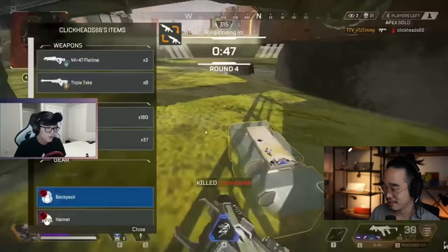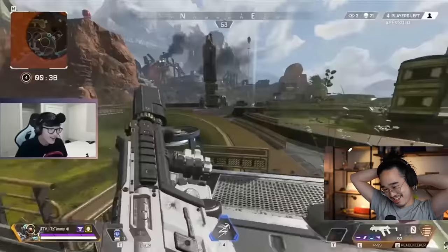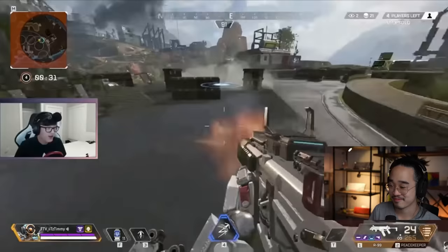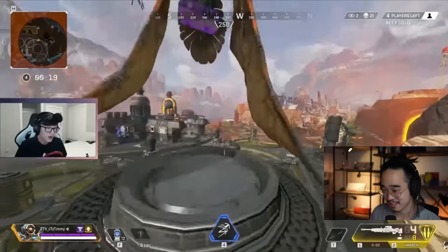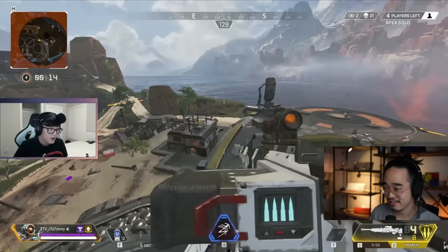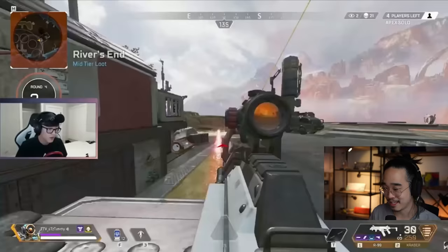Down to the last four people. Timmy makes it look so easy. Was it easier back then? I don't know. He hasn't said a word until now. He's got the... Kraber! Is he not gonna pick it up? Oh, he did. Okay. I was gonna say, dude. There's one guy right there. Was it easier back then? Yeah, probably. But still, I mean — Timmy, Ace, even Dizzy back in the day — they're all demons.